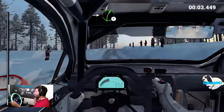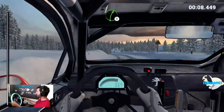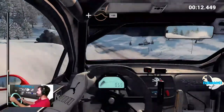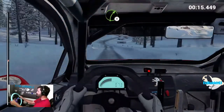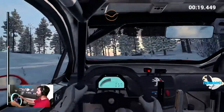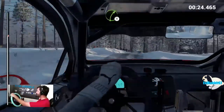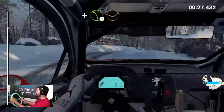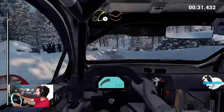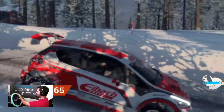First snow rally here in Dirt 4! Left 6, left 5, right 5, keep left over crest, left 6. We're still okay, we're good — oh, that was almost really bad. Oh, that's gonna be a heartbreaking turn.